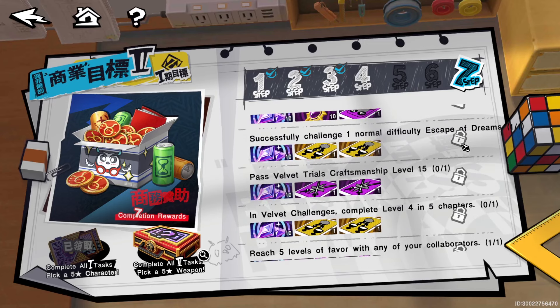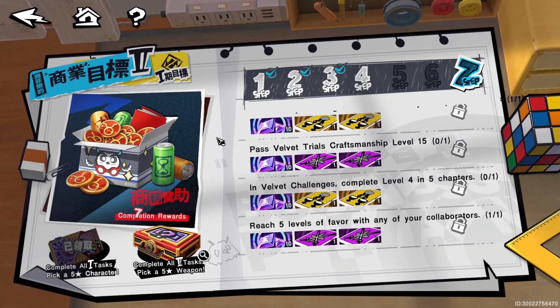Successfully challenge normal difficulty in Escape of Dreams — inside the guild battle you need to complete Escape of Dreams on normal difficulty. Do the craftsmanship level to stage 15 — that should be the first stage, the Anubis-looking one — get to stage 15. Velvet challenges: level four and five chapters — that's chapter four, five chapters.